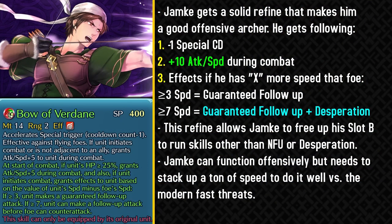Jamke gets a really solid weapon refine that kind of makes him play like he does in Genealogy — I really appreciate that. Boa Ferdain has minus one special cooldown and provides him with plus 10 attack and speed during combat between both of its effects. He also gets extra effects depending on how much more speed he has over the opponent. With 3 or more speed advantage he gets a guaranteed follow-up, and with 7 or more speed advantage he gets guaranteed follow-up plus the desperation effect. This allows Jamke to function much better offensively.